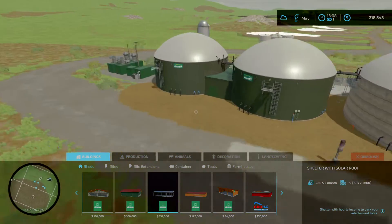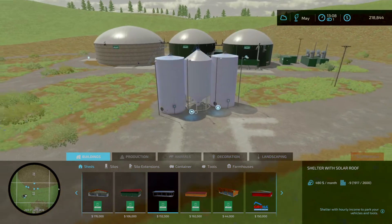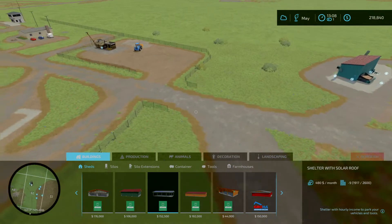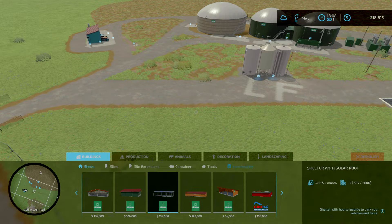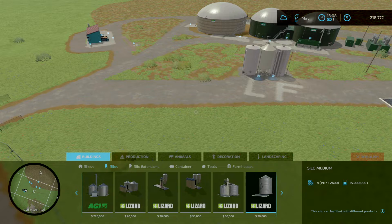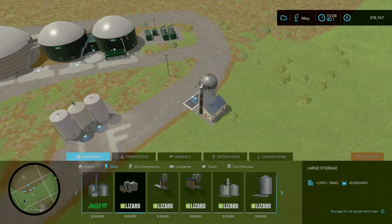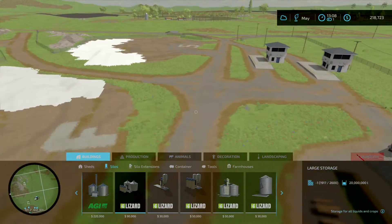We get granule fertilizer out of that and he goes down and dumps it where the granule fertilizer goes. Slurry, beets, all the standard stuff goes in here. Liquid fertilizer gets made here — water and granule fertilizer gives me the liquid fertilizer. I thought about putting a liquid storage silo over here, but it doesn't look like the silo does liquid, so I won't worry about putting one in yet.